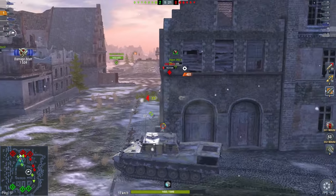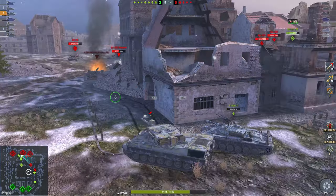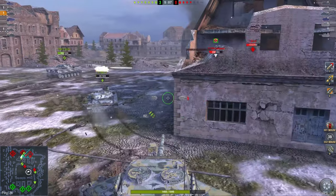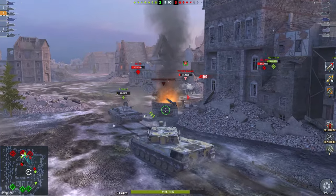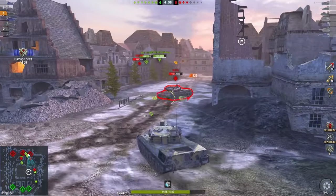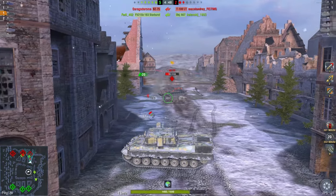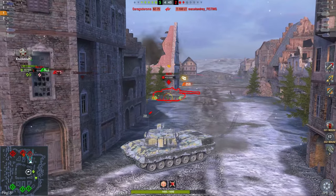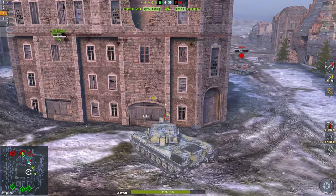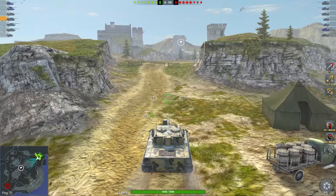HE to the back for 400 damage. The BZ comes in but I have no shells — going to wait and back off. The T100 sacrificing himself would be noble but he's not going to do that. This is looking like a free win. I wiggle and go for the track. I wait for the shell, fire one off. With only 7 HP on the enemy, I ram into him. It doesn't kill cleanly but it works.